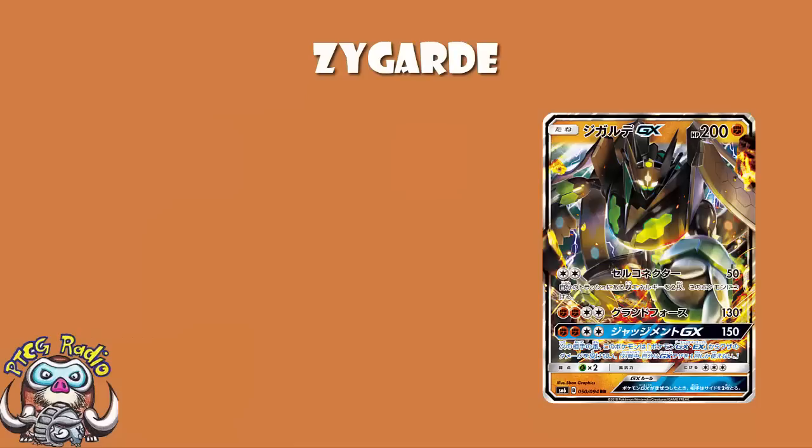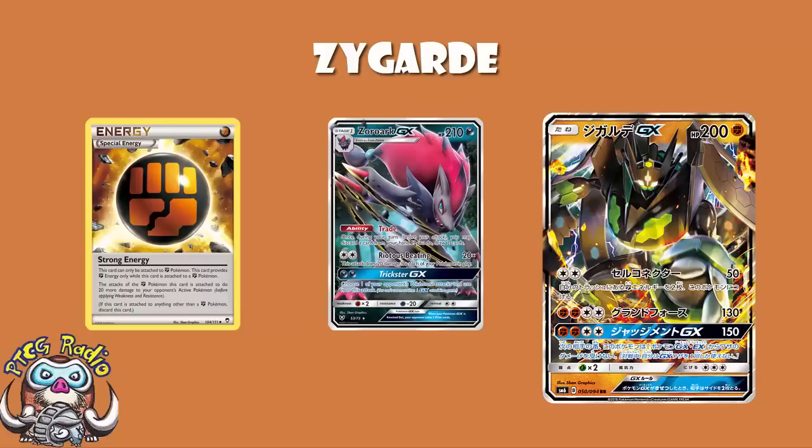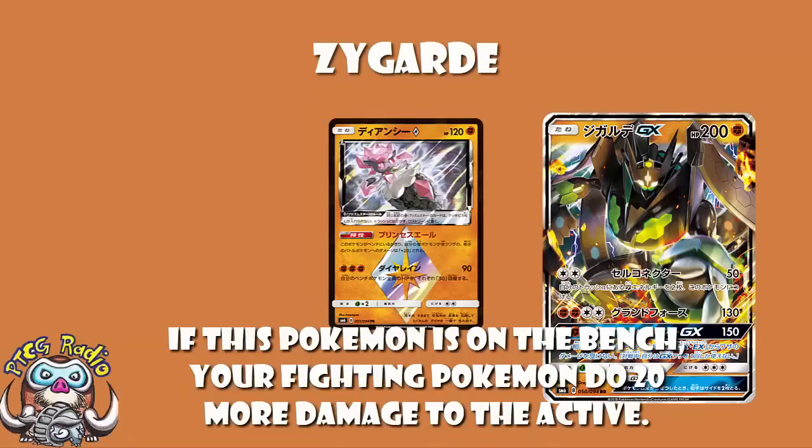It is a Fighting type, which gives you a lot of advantages. It means you're hitting Zoroark for weakness. It means you get Strong Energy to help you out. It means you get Brooklet Hill to search you out. You've got Regirock to add a bit of damage, and the new Diancie Prism Star means you add 20 extra damage if Diancie is on the bench.